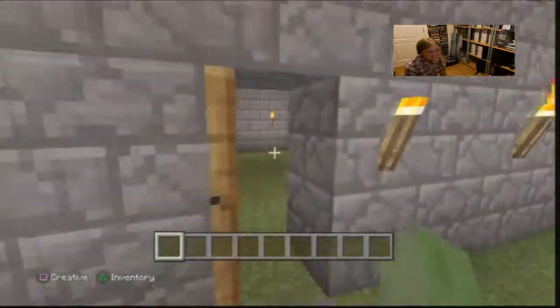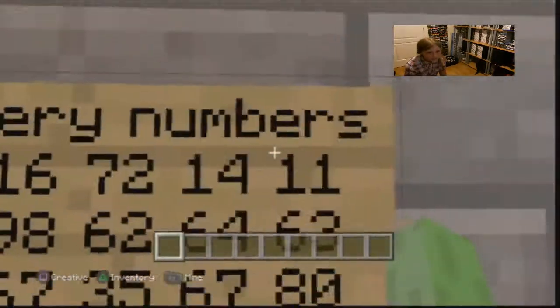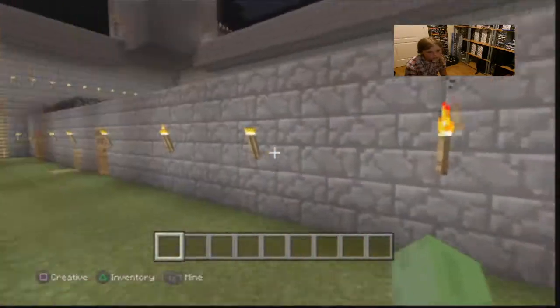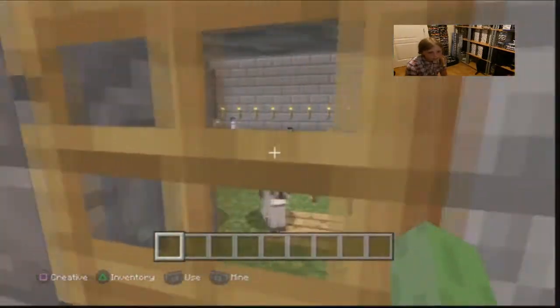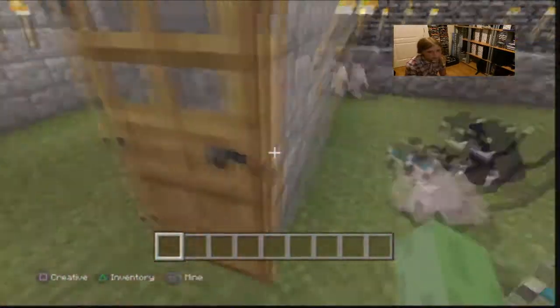Here is my throne room. It has my throne, my chest, my pet chickens, and some lottery numbers — which will be explained in a later video. And in here is some of my pet cats. I did have loads more but they've kind of just disappeared.